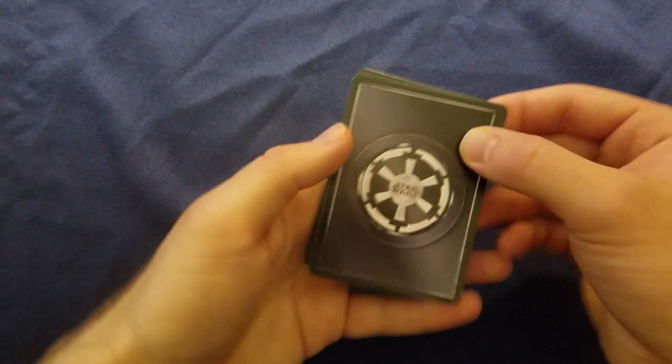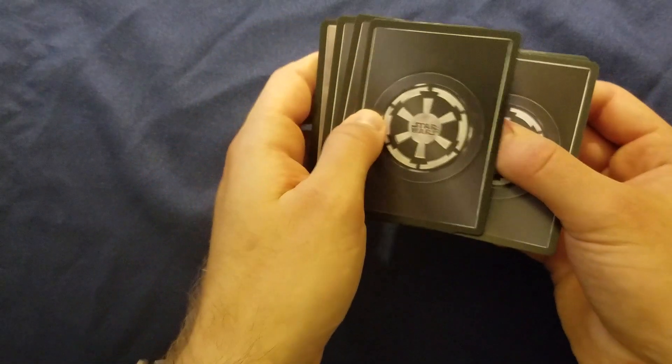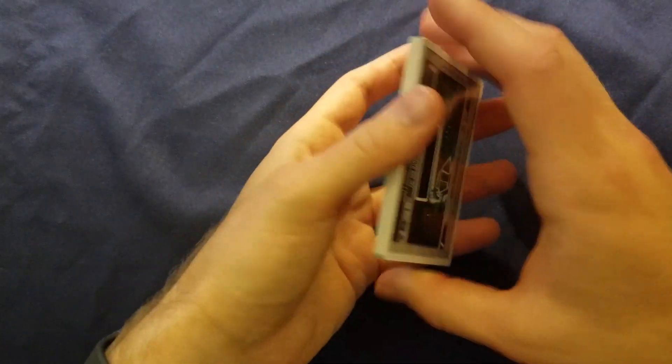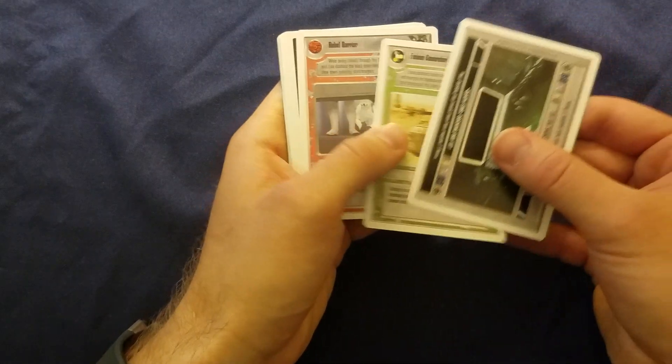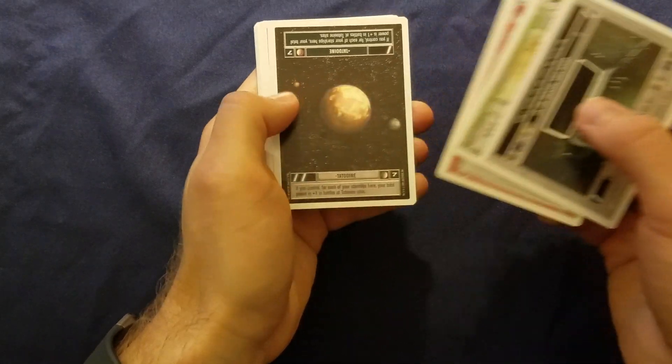At least there's a pattern here - the top four cards are going to be uncommons, and the fifth card's going to be a rare if I remember correctly. We'll put that in the back so we see the rare last. Rebel Barrier - not a bad card to get, still pretty useful today.